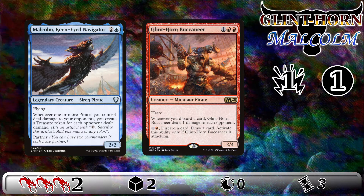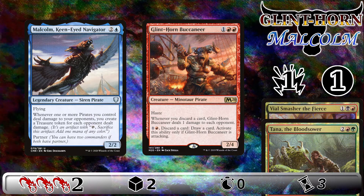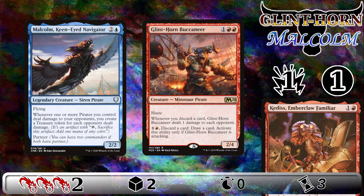If you're interested in learning more about this particular combo, there are decks on the CEDH decklist database in both Grixis and Temur colors that use this combo with Malcolm to win the game.